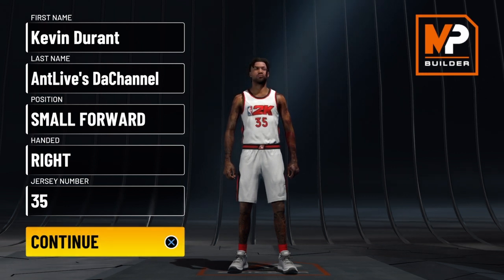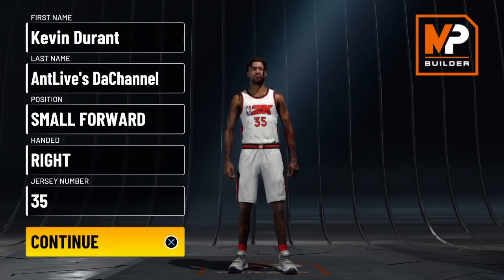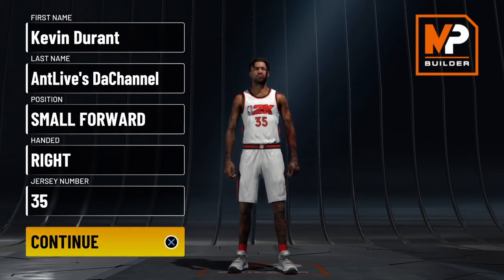This right here is Kevin Durant's exact build at the small forward position. You know I'm no clickbait, so you know I got our boy. We got the 10, and what I mean by that is the slasher takeover. For you new people, if this is your first time watching one of my videos, I will explain that to you once we get further along in the video.